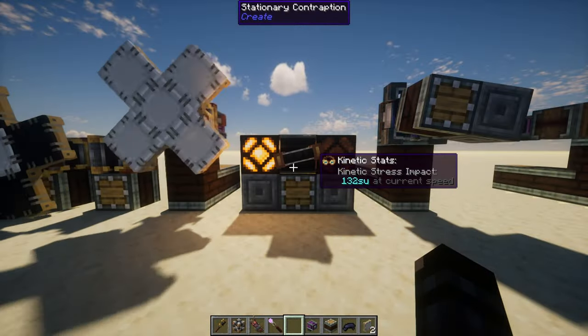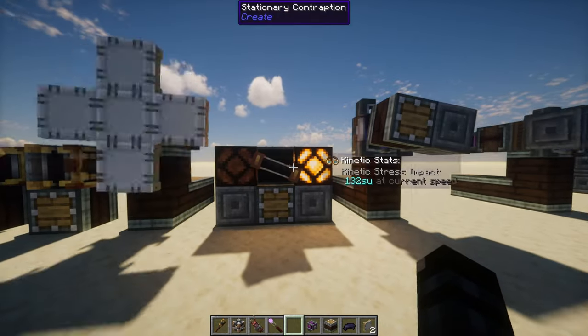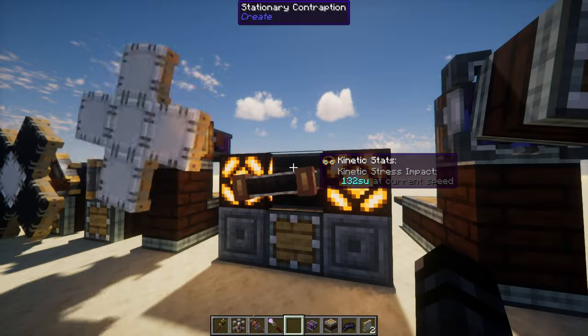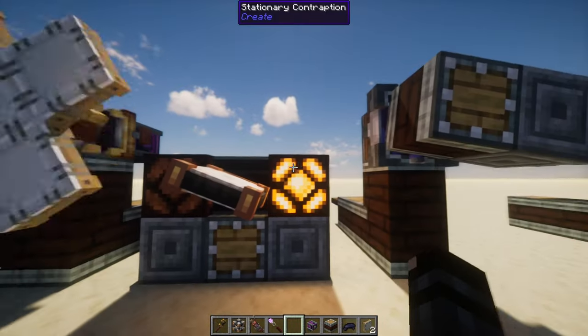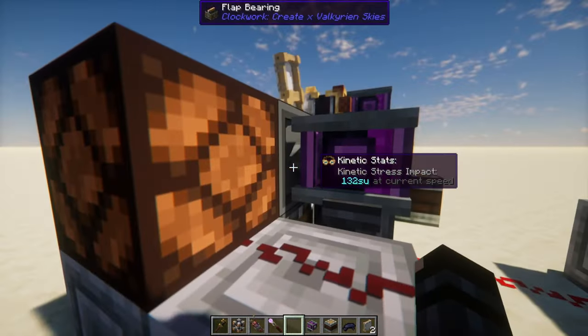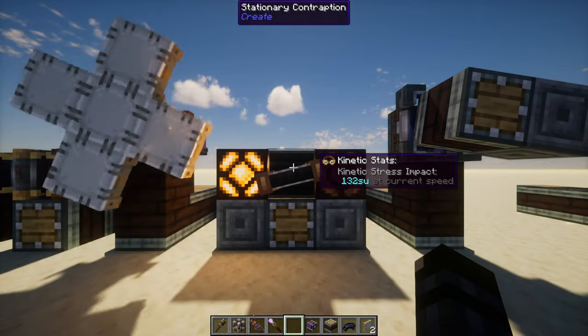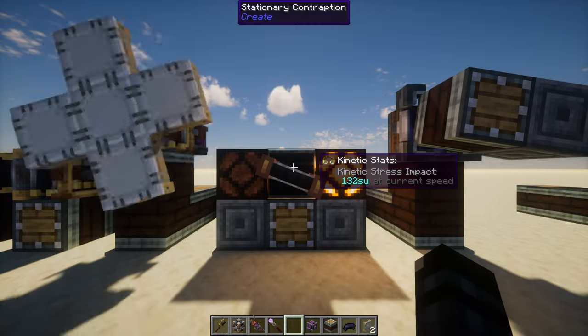Another thing that stayed the same in Valkyrian Skies are the flaps. The flap bearings just turn the flap one way or the other based on the redstone signal they receive. It requires rotational force from the back, but whenever there's a redstone signal on one side or the other, it'll turn in that direction — and this is required for planes.